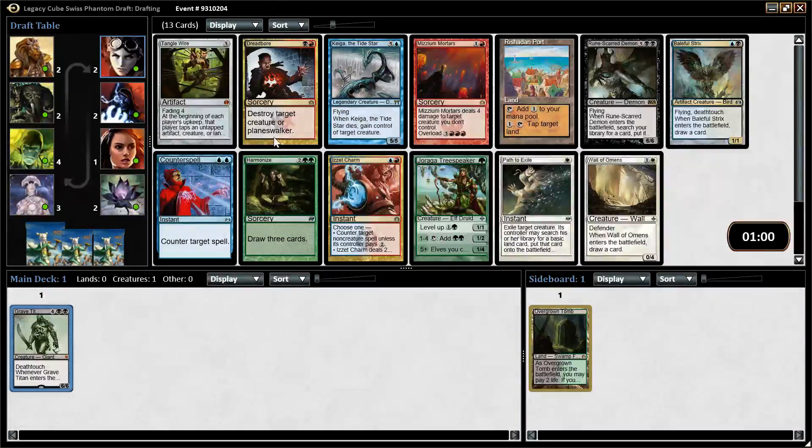Here are some great two-mana options for us. There's Counterspell, which is awesome. Baleful Strix, which I like a lot. Charm and Dreadbore are sort of lower on my list. If I'm going to take anything out of this pack, it's going to be one of the blue spells — Counterspell or Baleful Strix. I like Baleful Strix, but I'm going to take Counterspell here, and maybe hope to wheel Baleful Strix.